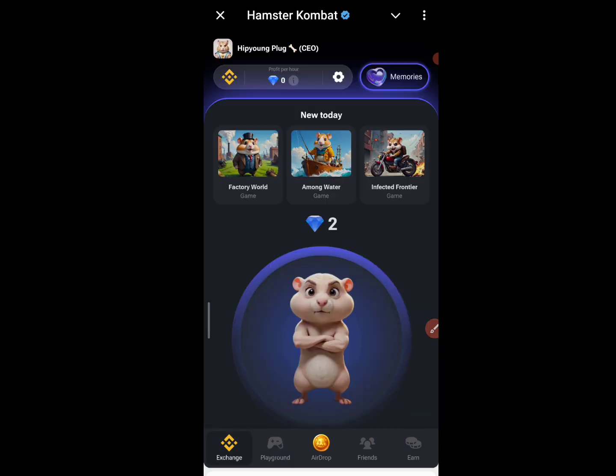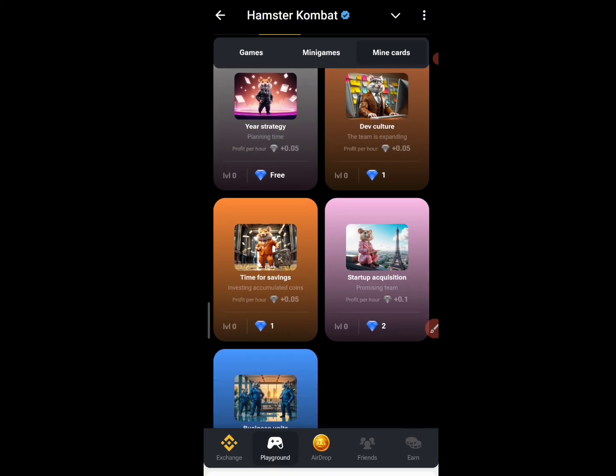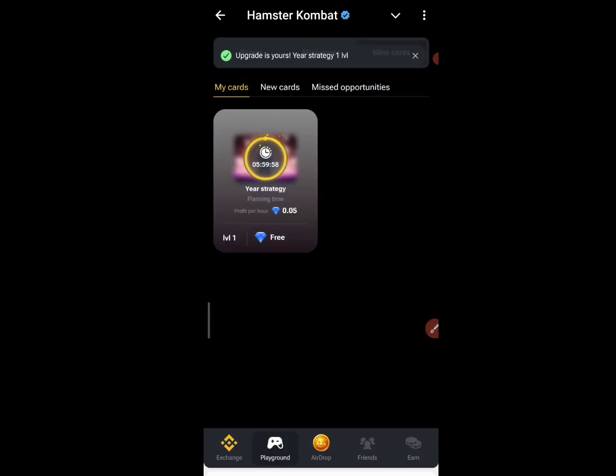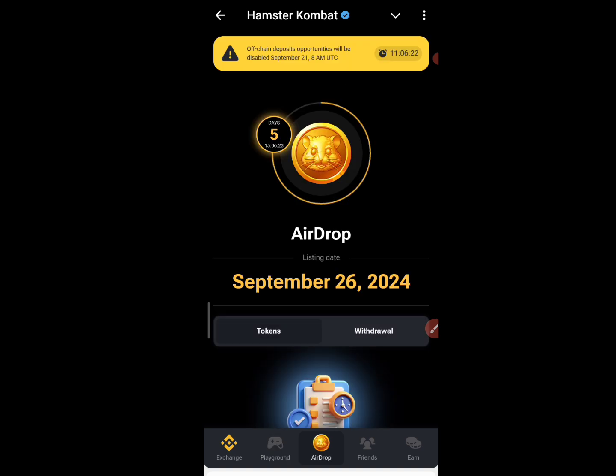This is how to increase your profit per hour. Click on the profit per hour, then click on Start Mining. You are going to be buying your cards with the diamond as well. There is a new card here and this particular one is free — I'm going to claim it. I currently claimed it already and it is going to be mining for me. About five hours and I have to come back.